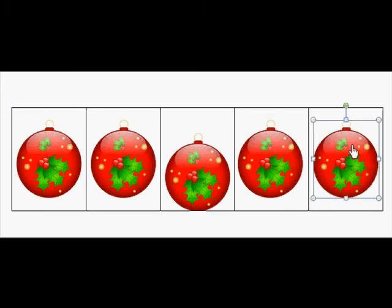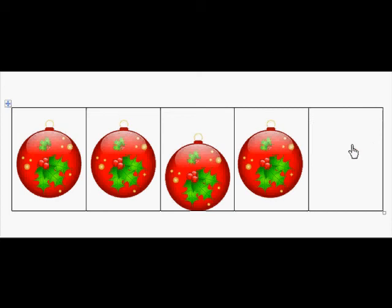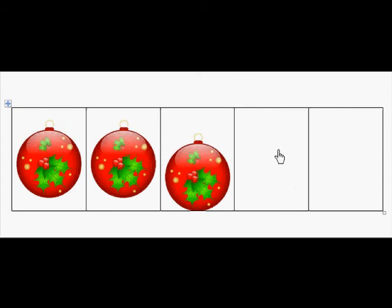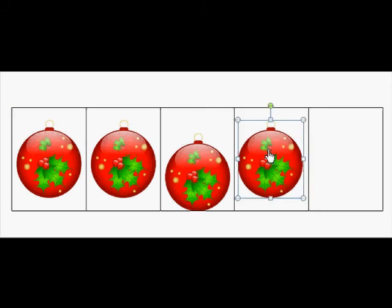What if I just took one ornament off? How many do we have left? Four. Let's count up from four. Four, five. Let's take two ornaments off. How many do we have left on the five frame? Three. Let's count up from three. Three, four, five.